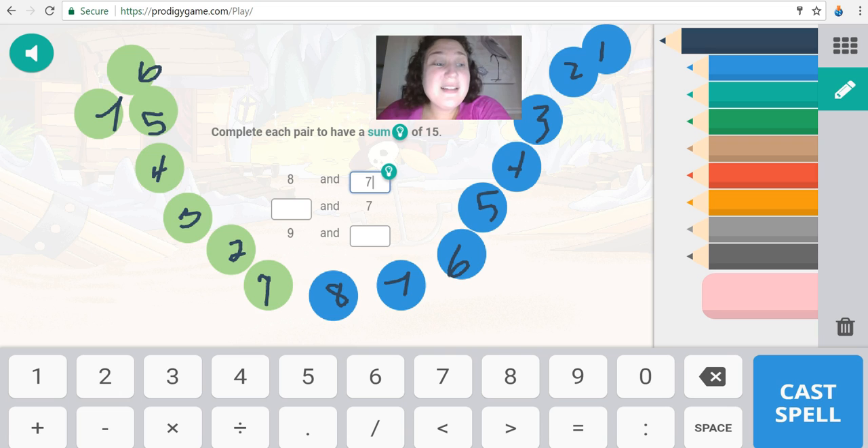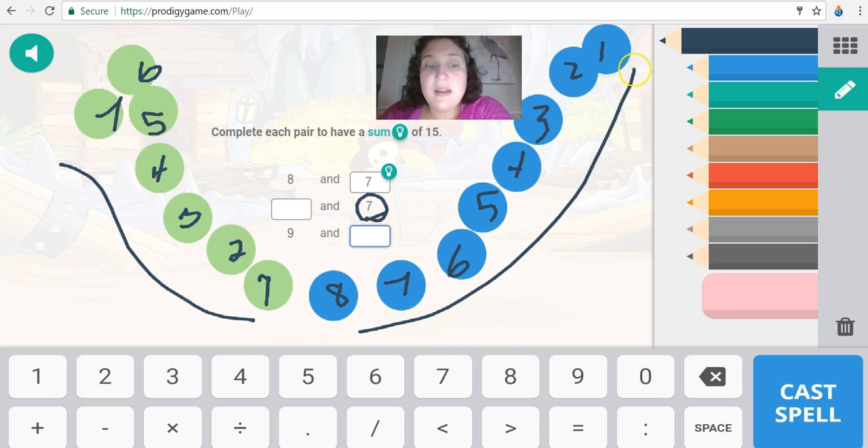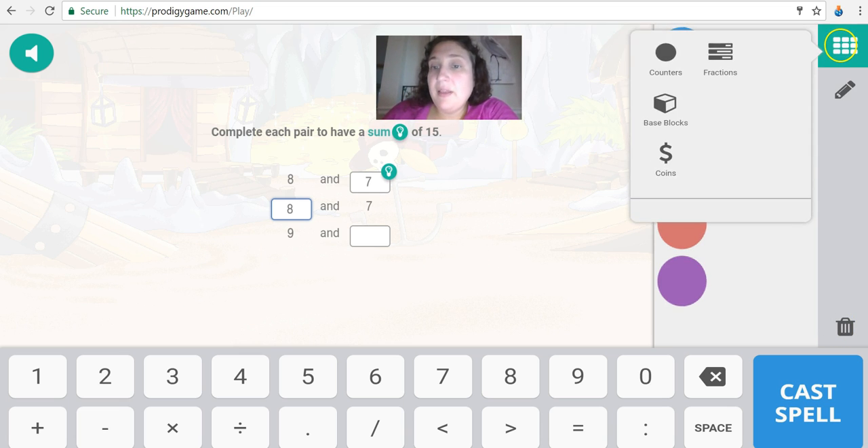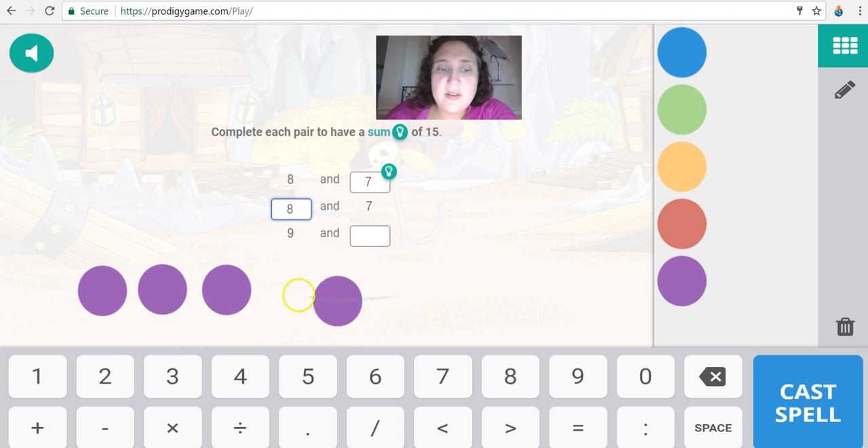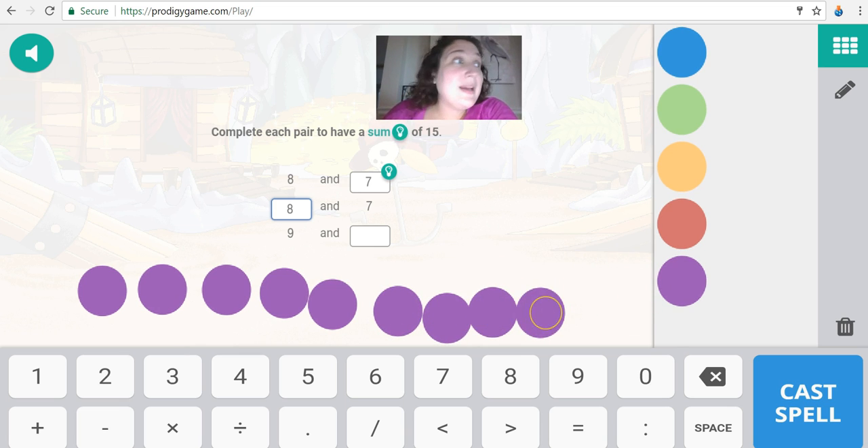Now look at our next problem — super easy. We have seven green, so how many blues do we need? Eight. This one's tricky — we needed nine. So I'm going to take one of these off and start again. Let's do purple: uno, dos, tres, cuatro, cinco, seis, siete, ocho, nueve. There's my nine.